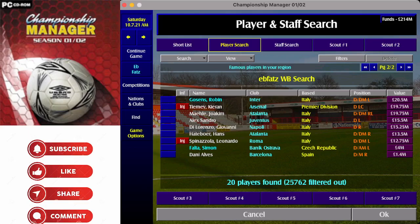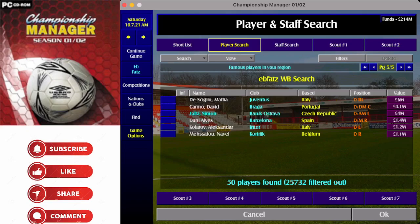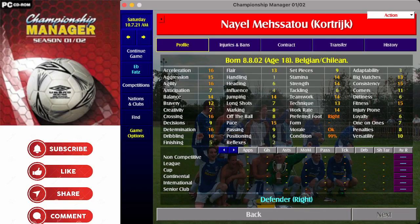Danny Alves is at Barcelona and probably won't want to leave, and at 38 you might not want him anyway. If you don't have 214 million in your transfer kitty, drop the match count to nine and you get five pages. You also get a young Belgian-Chilean right back with good numbers — crossing at 16, good determination, dribbling and pace — though tackling and positioning are where he's lacking.